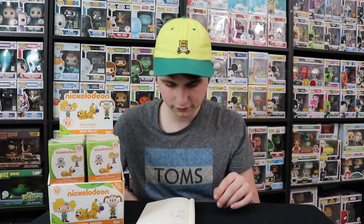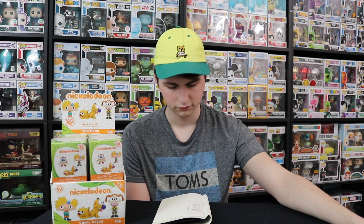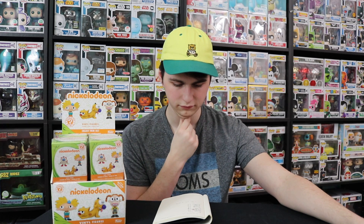So Dad, do you want to go through your list of what you think you're going to get today? If anybody gets a 1 in 72, you get two points — there's a risk to take. Whatever you get, if you get one of them you get one point, but if you get the 1 in 72s, that's two points. Dad's list: two Stimpies, one Ren, one Arnold, one Reptar, one Tommy, two Chuckies, one Gerald, one CatDog, one Eliza, and one Crumb. That's a pretty good list.